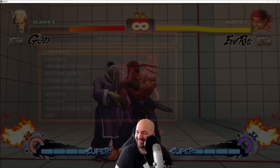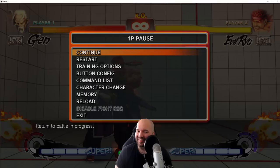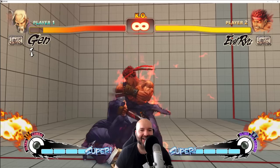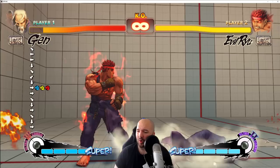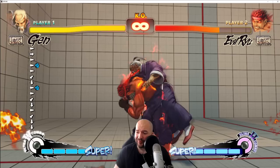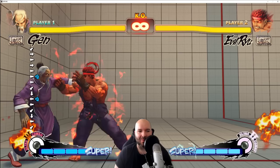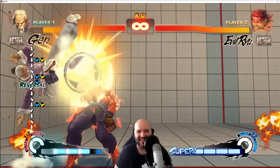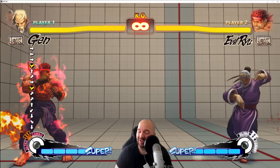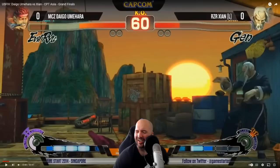Reversals are our next fundamental. If you're frustrated being stuck in a blocking situation and don't know how to get out, a reversal is a good option — an invincible move you can use either on wake-up or on block. EX up kicks are an invincible reversal, and super and ultra are invincible too. In Street Fighter 6, EX dragon punches and many supers are invincible reversals. You can go right through the opponent's crouching medium punch with EX up kicks. Reversals are punishable if blocked, but they're a great way to get out of the opponent's pressure.